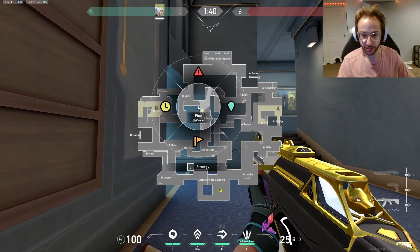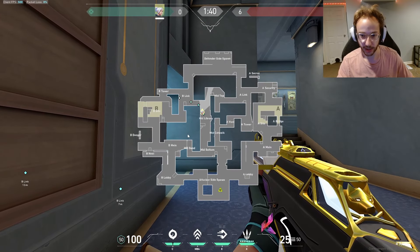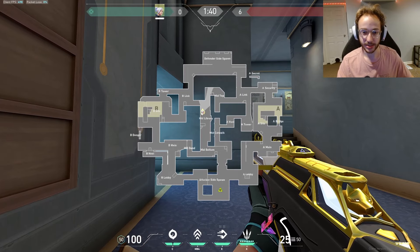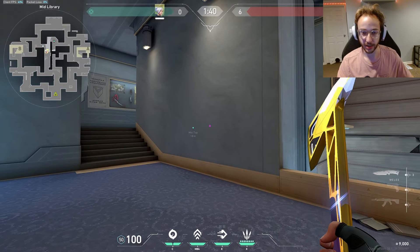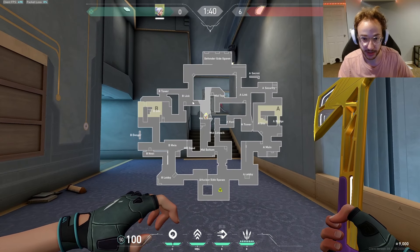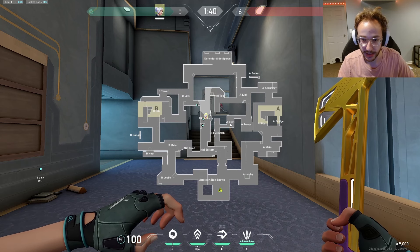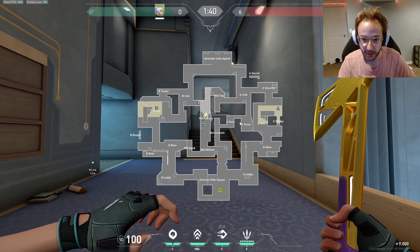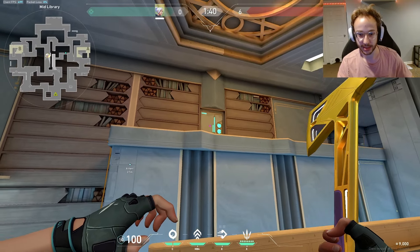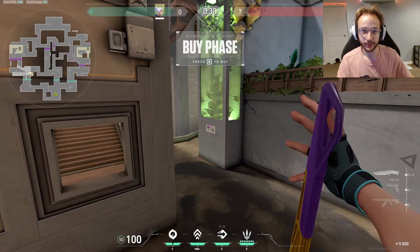From this point you can actually slowly walk up toward B if you want to split B. Splitting A and splitting B are both completely valid and realistic on this map. That means you're definitely going to want at least one or two mid players on defense — this is a really strong position. Probably one mid player playing from here and one player holding down A from heaven, vent, or somewhere similar. As long as the wall is broken you don't need to watch it too much, but just keep that in mind.